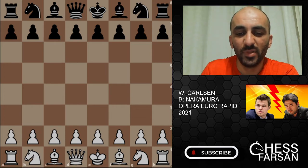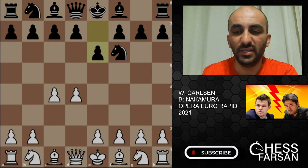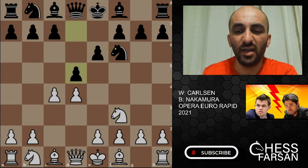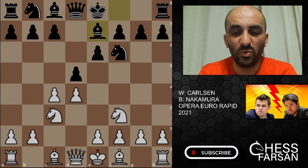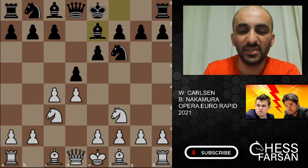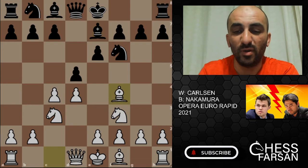d4 by Carlson, Knight f6, c4, e6, Knight f3, d5, Knight f3 b — this should be the Queen's Gambit Declined. This is why the Netflix show is called 'Queen's Gambit' — this is the opening. And then castle, a4, castle.